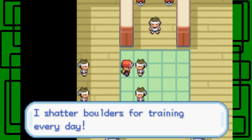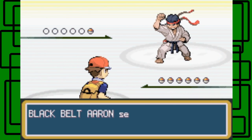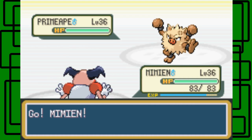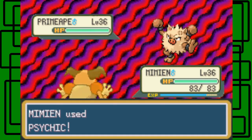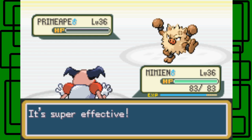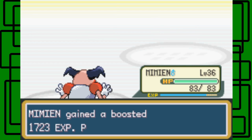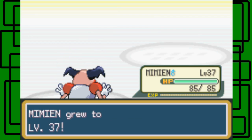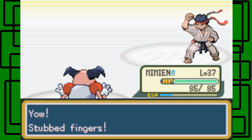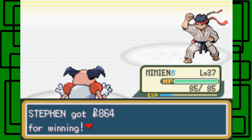I have no fear for anything tough — I shatter boulders from training every day! This is Black Belt Aaron, one Pokemon: a Primeape level 36. Let's go for Psychic — I wasn't sure it would one-hit KO it but of course it does. I was doubting myself there. My Pokemon is now level 37. We defeated Black Belt Aaron — you stubbed your fingers! Thanks for 64 cents.